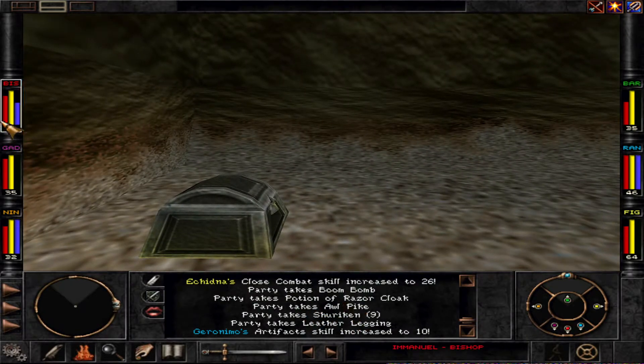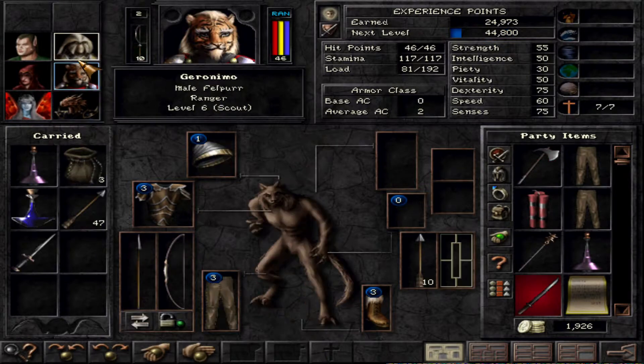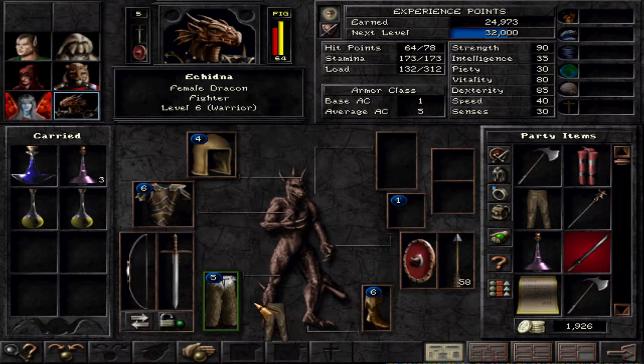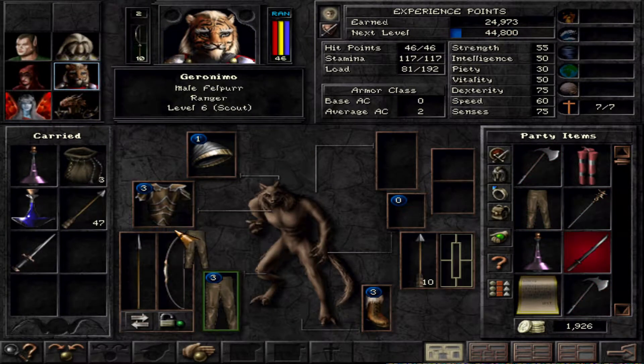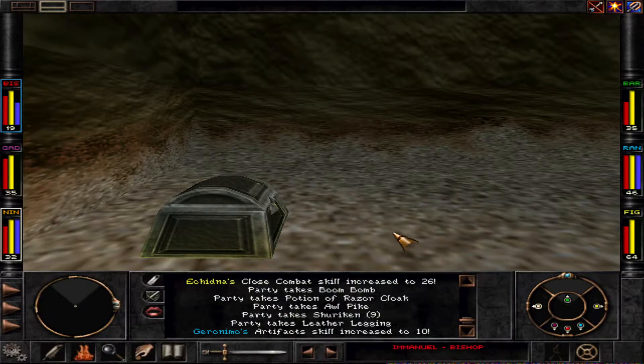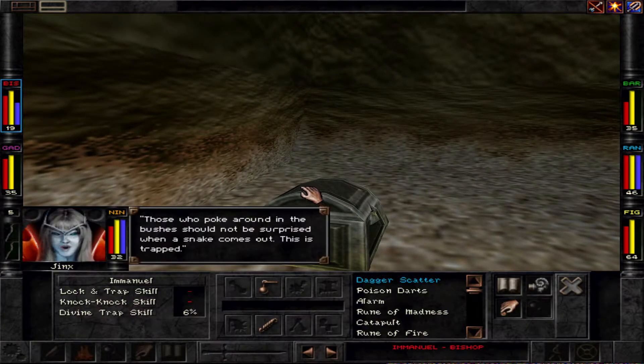We also got the leather leggings and they are pretty good too. They have plus five, so first let's look at the bard — she has sweet pants, so let's give her the leather leggings, much better. The ranger already has sweet pants too, so no improvement there.